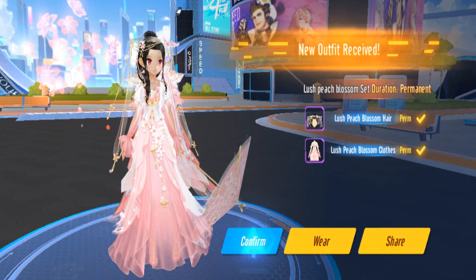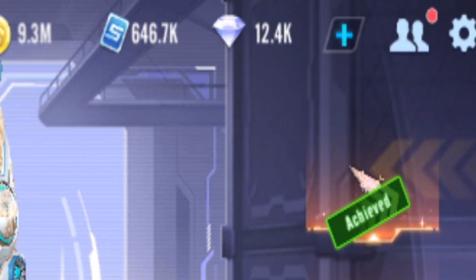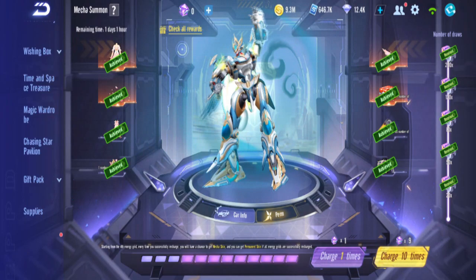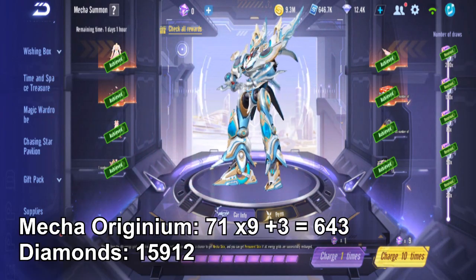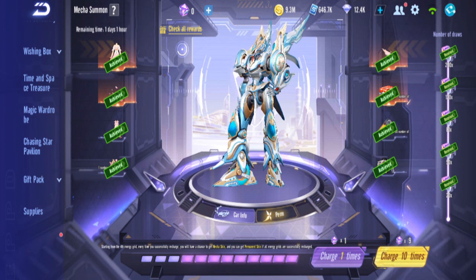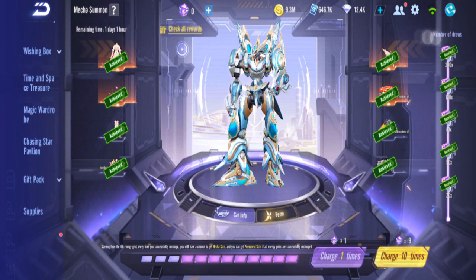Now I need to show this. Alright, we're done. 12.4k diamonds left. Originally we had 28.3k, so that's about 16k spent. I don't think we have enough for the next skin though. So I don't think we can gacha the other one. We'll see — let me ask Bunny.